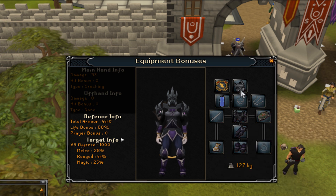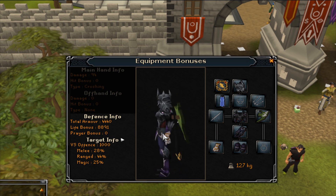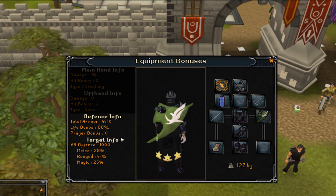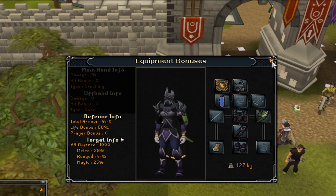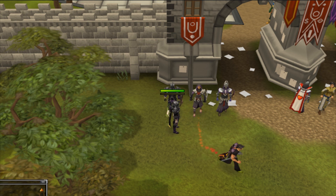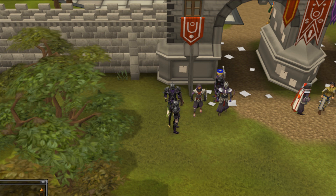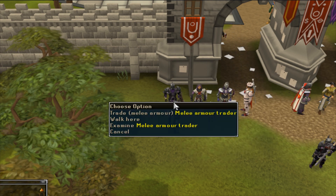Full torva is interesting — swift gloves are still better than torva gloves. I put on divine over torva. My max health is around 10,381 boosted, and I'm willing to bet if you do a bonfire you'll get even more. That covers the armor section.